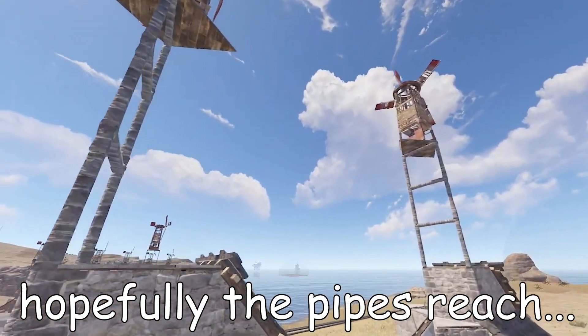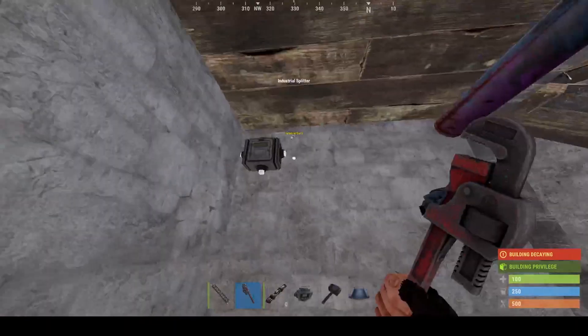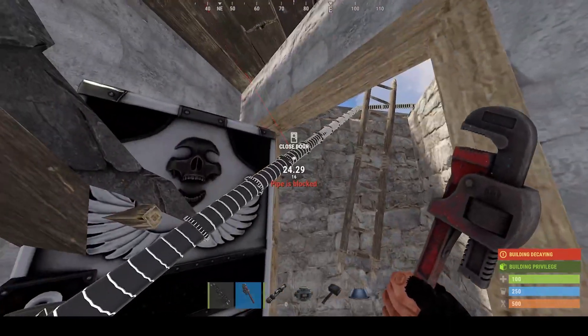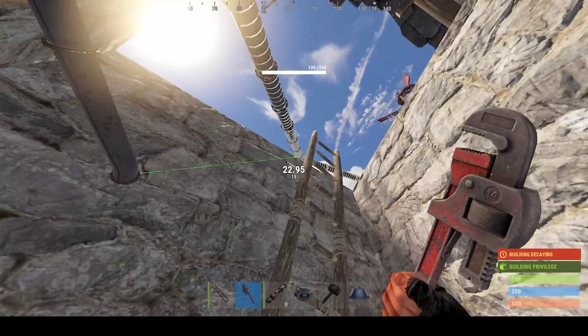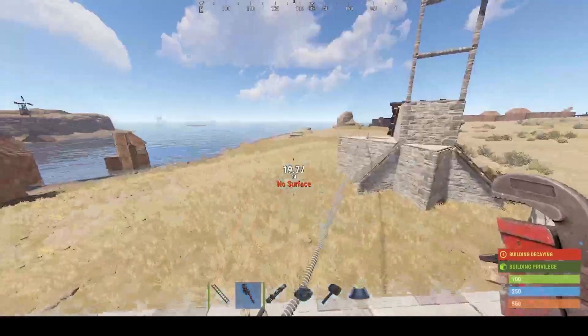Now let's hope that once we build up the bases the industrial pipes will be able to reach from the core of one base to the core of the other base. We'll start up in the corner there to try and see if it's a nice close pipe run, so that we have plenty of wiggle room in both bases.